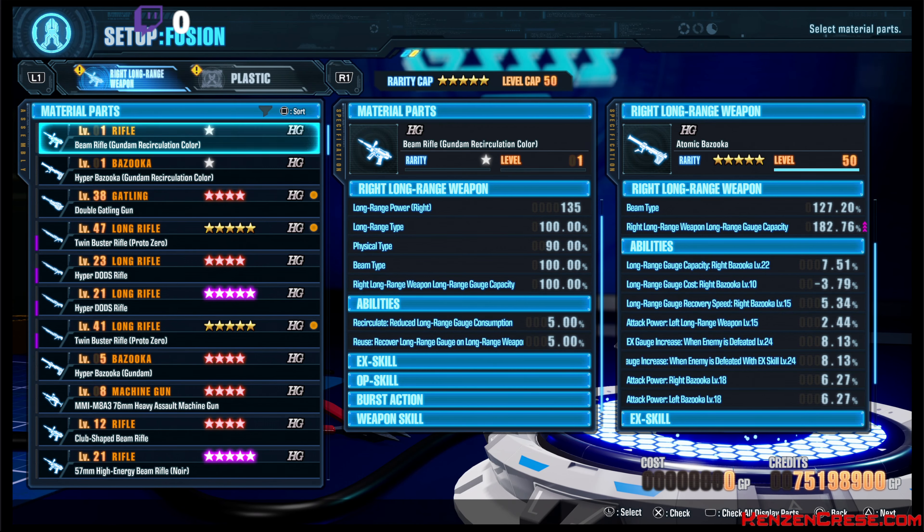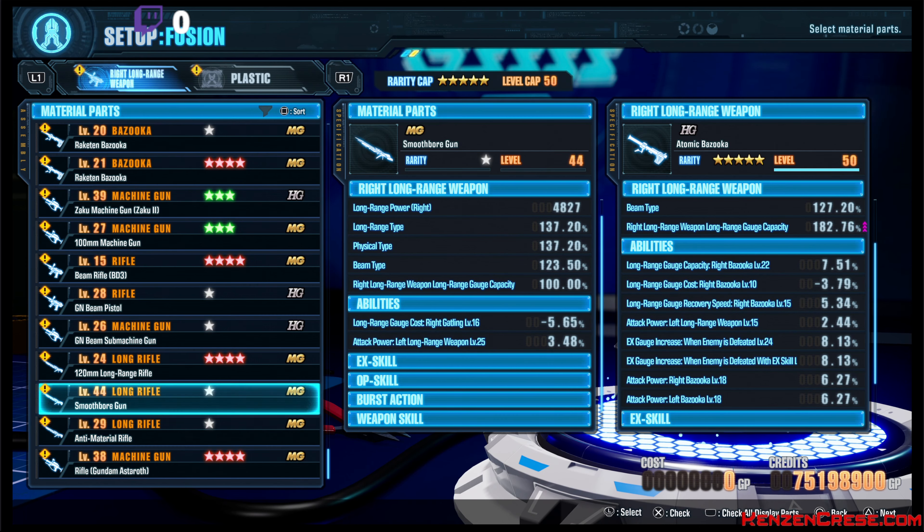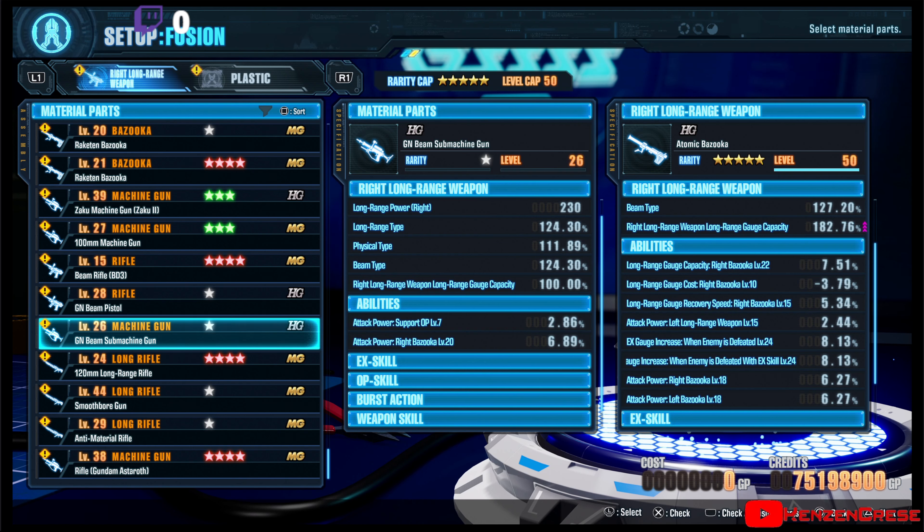I have to scroll down a little bit to show all my abilities. All we're going to do is look for Bazooka. I got a couple of the other knights, so we're going to just go through these. You see each part has different things. Right here — Right Bazooka level 20. And if you look right here, we have Right Bazooka level 18. We're going to add that part by hitting X.